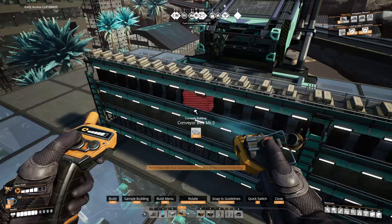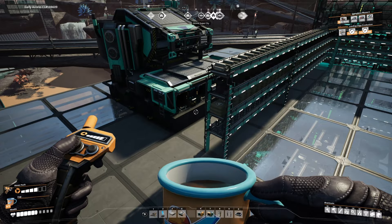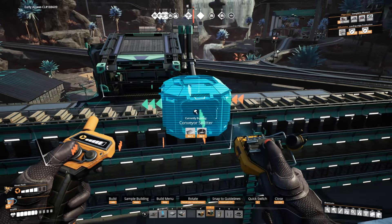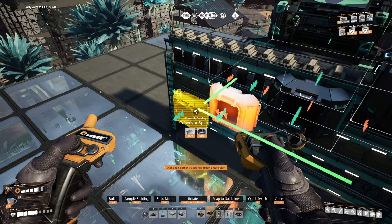The trick here is to get your splitter out. And if you didn't know, you can snap splitters directly to existing belts. If you hit Control, it will line the splitter up with the input. So let's put our splitters in — come here, hit Control and it will line up with the nearest one. Go down one level, Control. Down another level, Control. Down to the bottom level, Control. So now we have our splitters in.